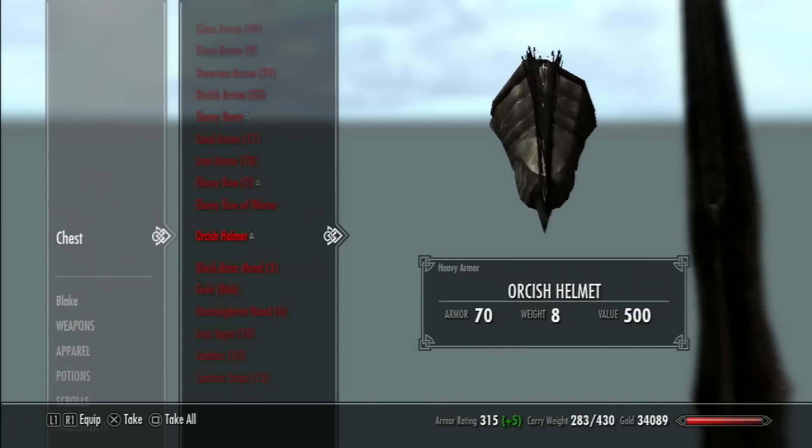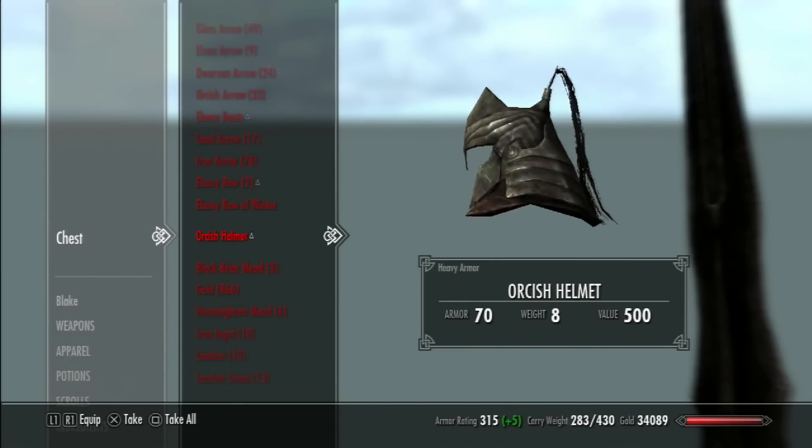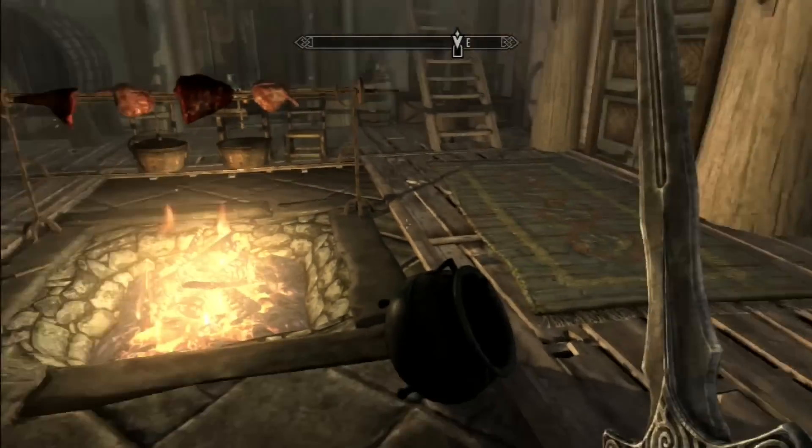So there you go guys. That's how you get to the hidden chest under the Drunken Huntsman. And it didn't take me long at all. As you saw, it's really easy to get to. And that's pretty much it guys. Thanks for watching.